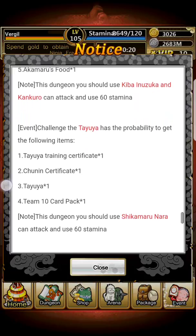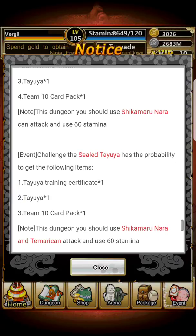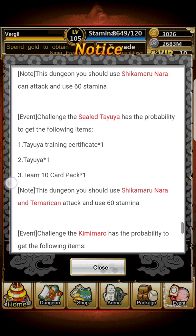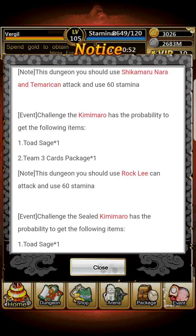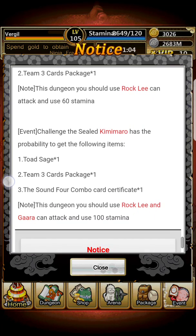For Tayuya, you need Shikamaru Nara. You can get the Tayuya training certificate, a regular training certificate, Tayuya herself, and a Team 10 card package. For Sealed Tayuya, you need Shikamaru Nara and Temari, and you can get the Team 10 card package. For Kidomaru, you can get the Team 3 package and one Toad Sage — and you need Rock Lee. For Sealed Kimimaru, you need Rock Lee and Gaara, and you can get a Toad Sage and a Team 3 card package.